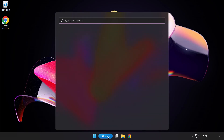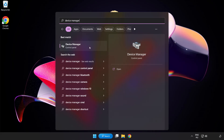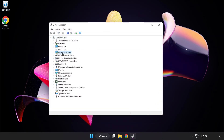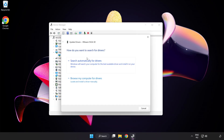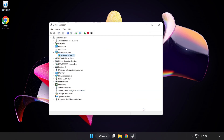Click the search bar and type Device Manager. Click Device Manager. Click Display Adapters and select your display adapter. Right-click and select Update Driver. Search automatically for drivers. Wait for installation to complete, then click Close. Close the window.